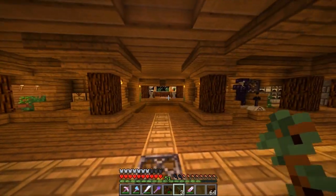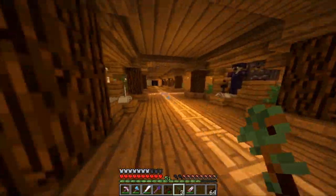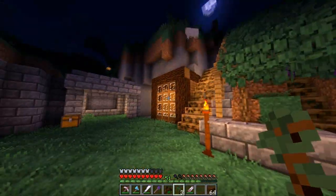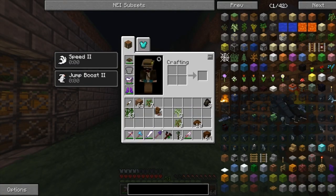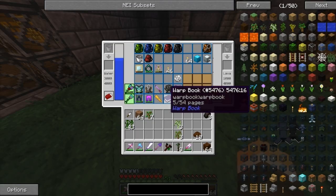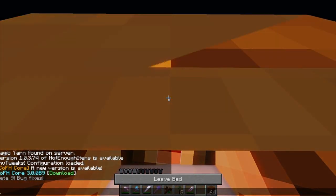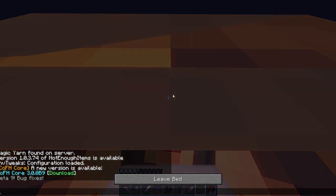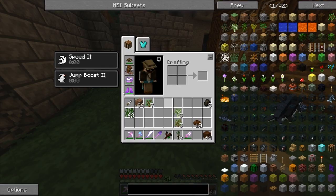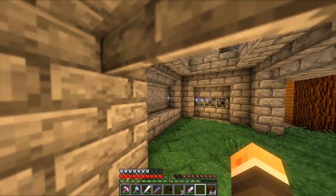You guys want to see the backpack sleeping bag thing? Watch — when you're adventuring and it's getting dark, just grab your backpack, plop it on the floor like so. See, it makes a little light! Click this button — boom, our sleeping bag! Get inside it and now we're sleeping. Then hit it, grab your backpack again. Hold shift and beat it up and it goes right back onto you; just punch it normally and it goes into your inventory.